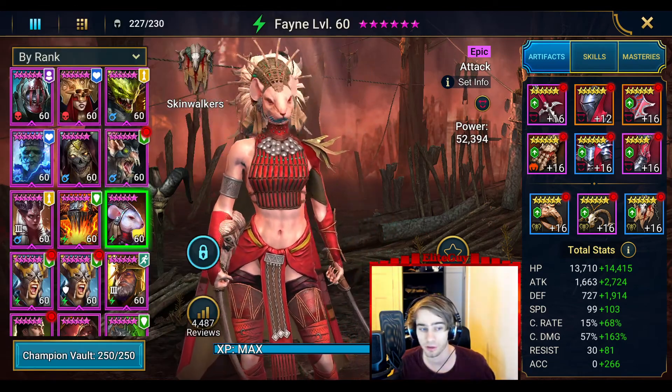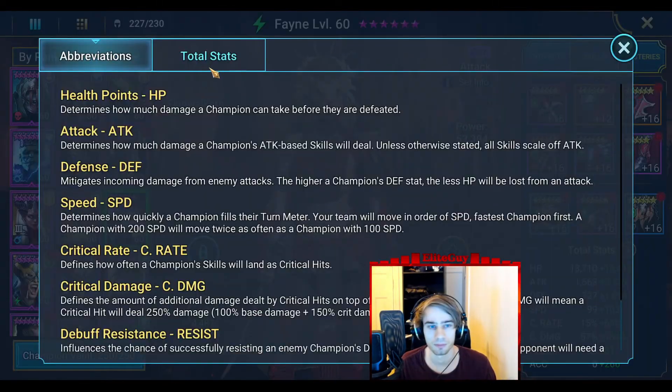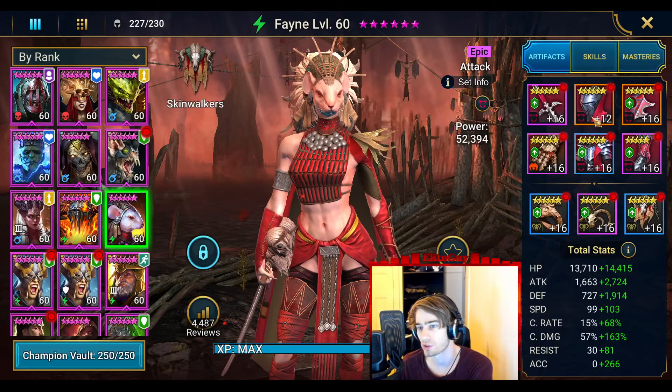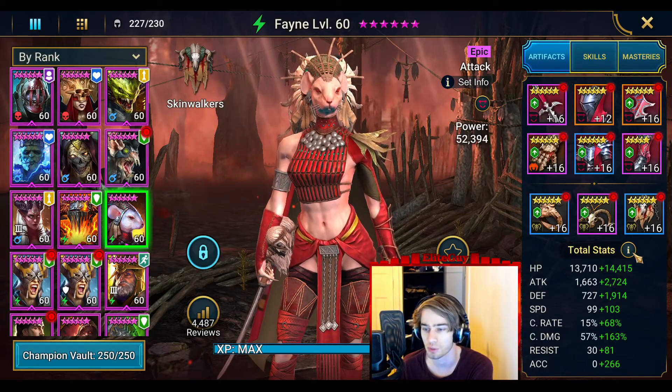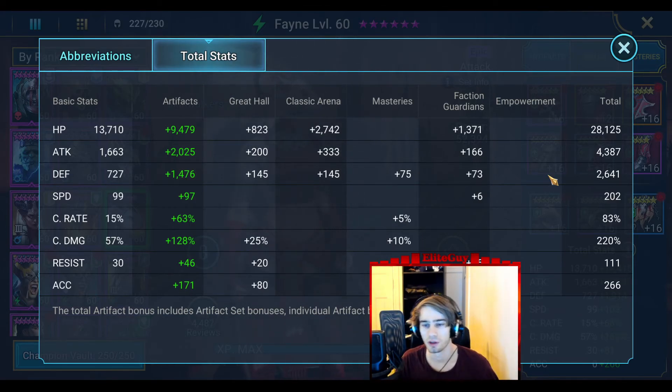I already have Fane because she's a good champion. With my current Fane build, I built her to basically solo the dragon boss. I chose to go with lifesteal gear instead of regen because I want to go with damage. I built her with damage, some health and defense. You need close to 30,000 health and 2,600 defense to actually survive in case the dragon hits you with a crit. You want over 200 speed if possible.